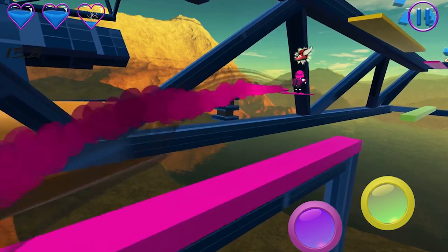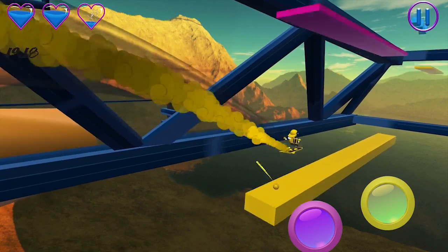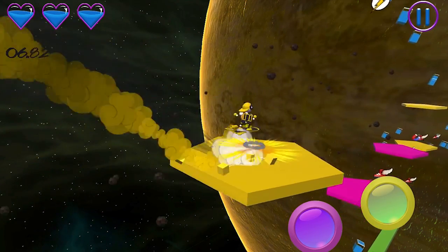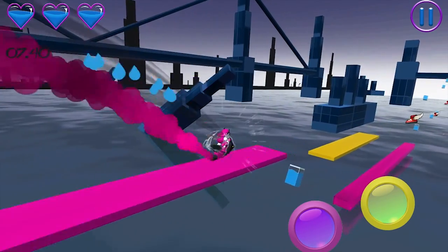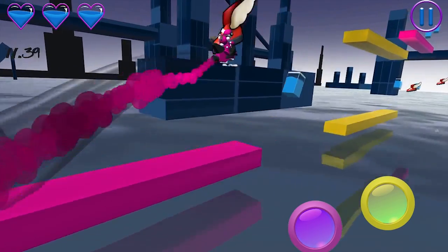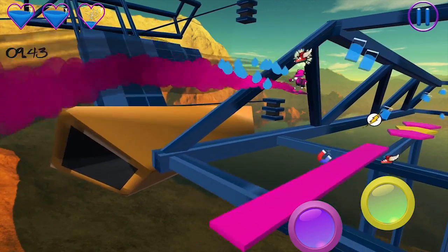Besides the usual platform jumping, which are not done as a direct side view or head-on, but instead a rather cool-looking 3D diagonal viewpoint, you are going to paint platforms with paintballs that are the same color as the hero. You have to do this in mid-air before the hero touches them, or otherwise the guy will lose his balance, and therefore his life in the process.